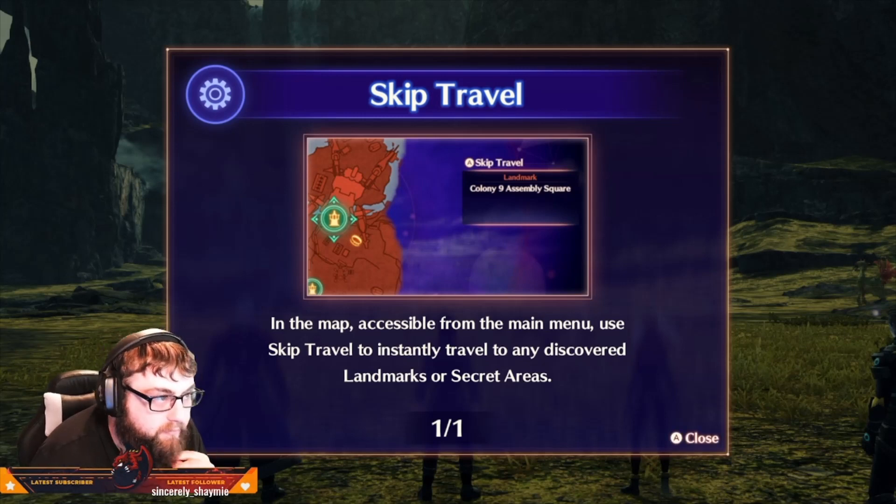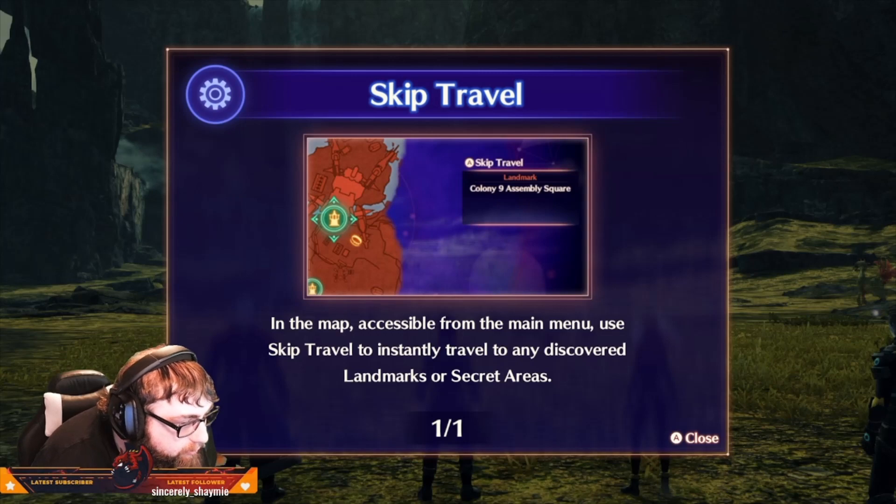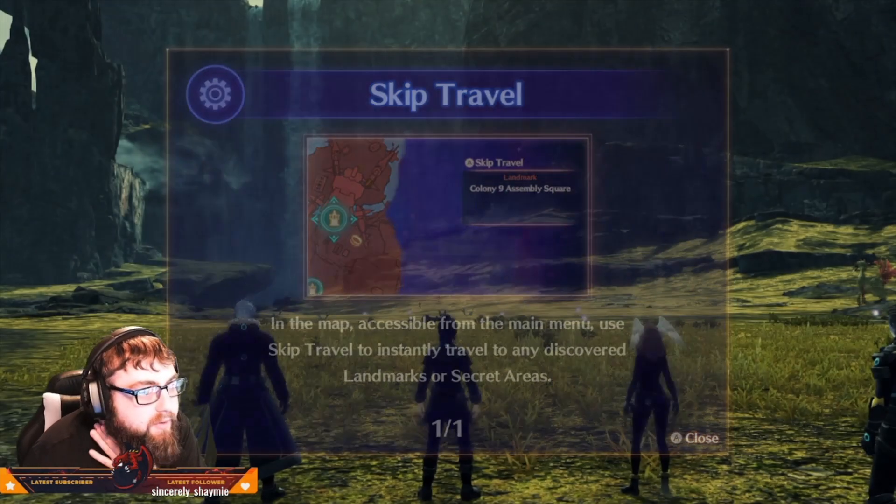Skip travel! Like the greatest thing in any game, especially RPGs. In the map, accessible from the main menu, you can skip travel to instantly travel to any discovered landmarks or secret areas.